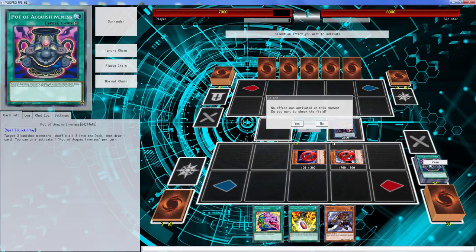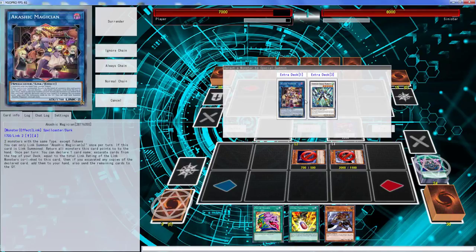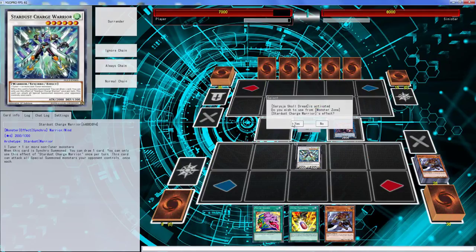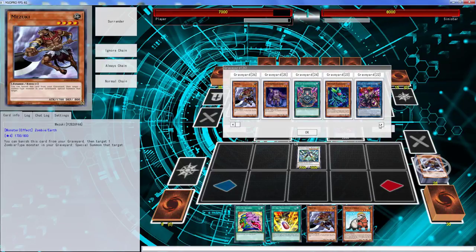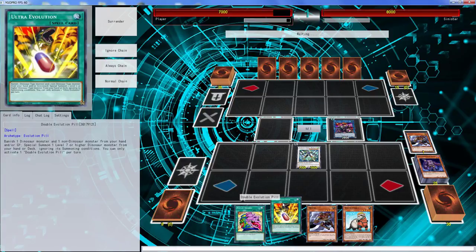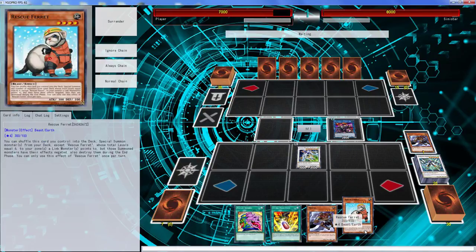These two, yeah - you can do stuff like this. What do I have in my graveyard? We have Uni-Zombies but it's cool because not only are we going to draw extra cards, we're able to go Crystal Wing, Double Omega - that's a fresh pair right there. What we can do here is use this... it's banished. Crystal Wing with this.